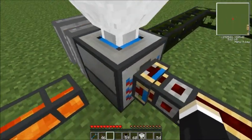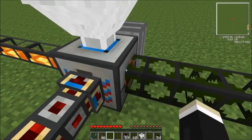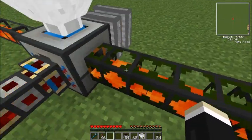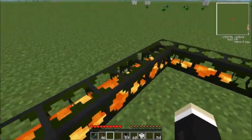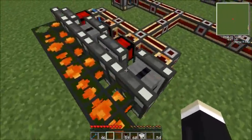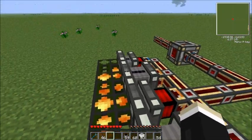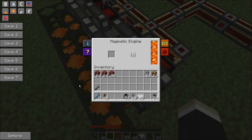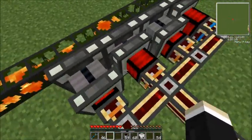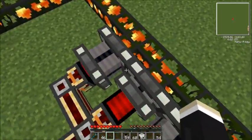So coming back: you have your magma crucible, then you have an output for it. In this case I'm using waterproof pipe — I'll show you another way in a second which I prefer. The lava comes around and goes into your magmatic engines. I've got four of them set up here, and you'll notice they're all full of lava, so they're cranking away.